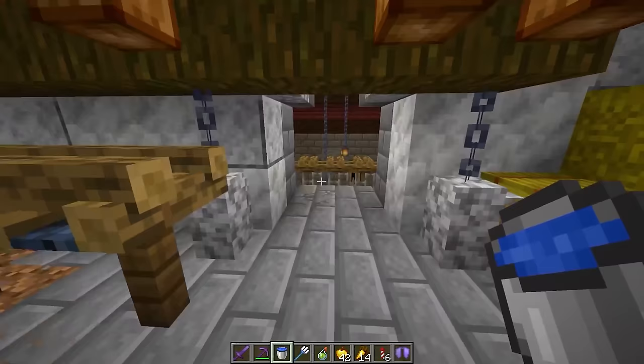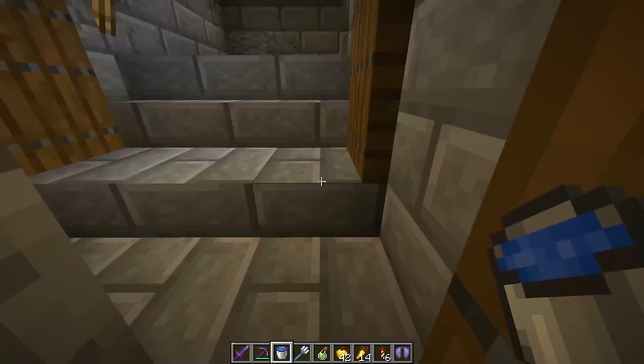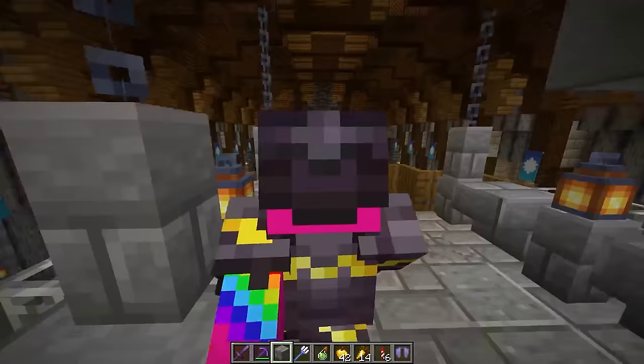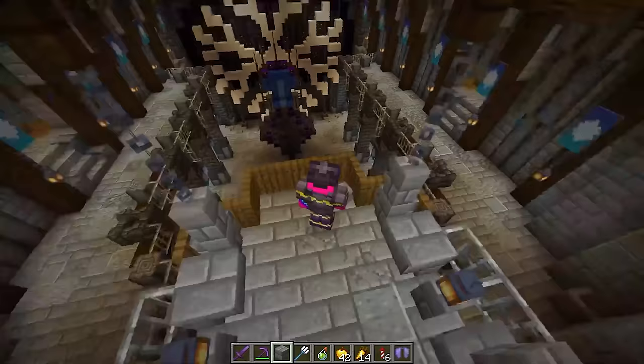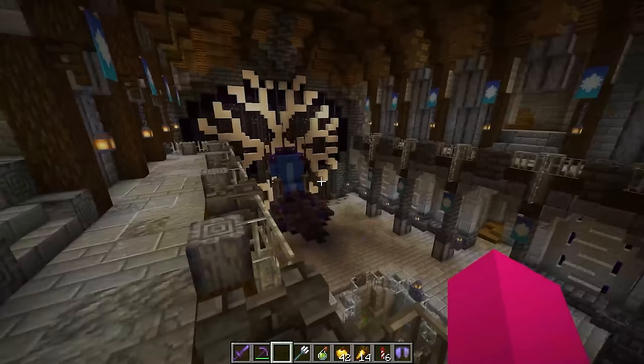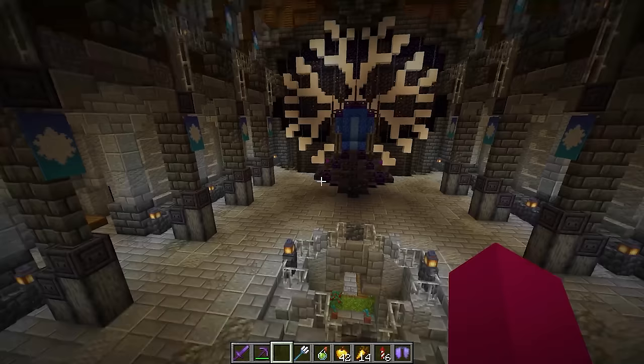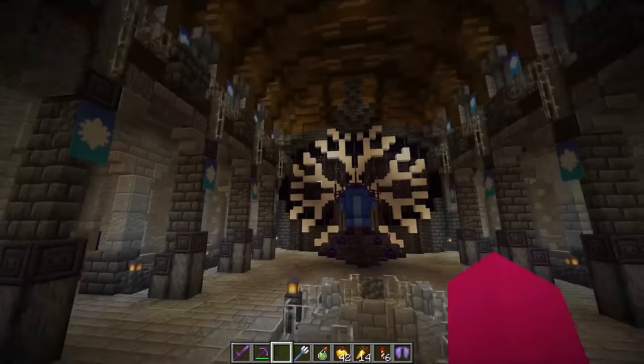That puts us in a secret passageway — though it very much has redstone on it, I need to address that. But if we go through here, this actually leads into the throne room, to a very important spot that we can't get to any other way. The throne room is the gateway to the rest of the castle. We would come out on the staircase right over there. We've got the throne, which I like a lot — especially from down on the floor, it looks pretty impressive.